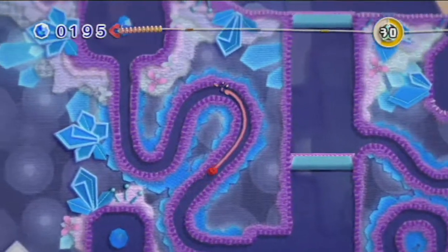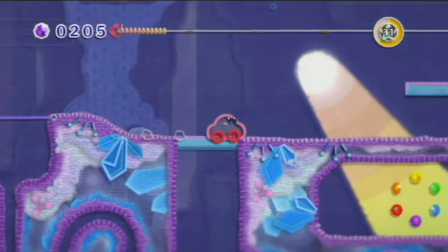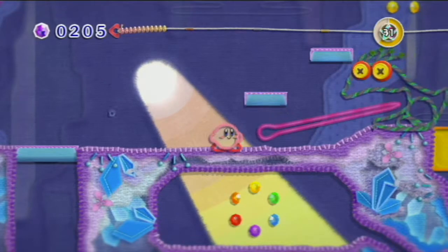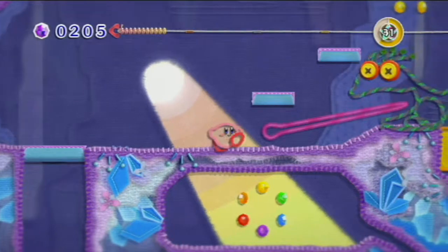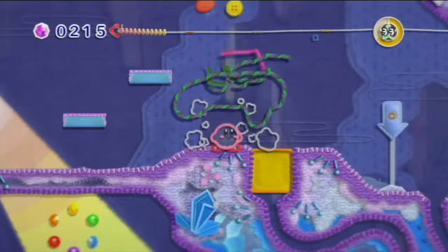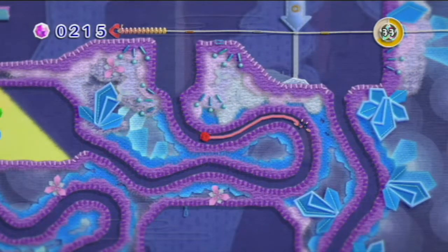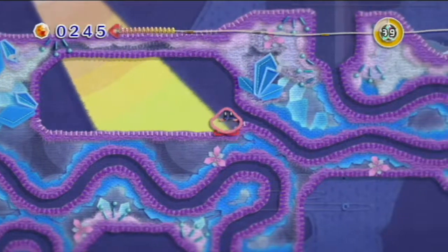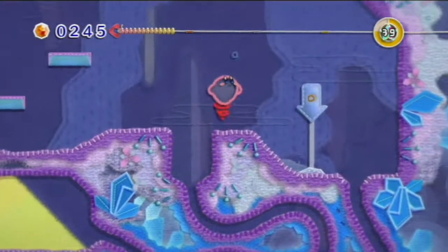Let's try to grab - lots more gems down there. I wonder how we can get to them. What's that big guy up to? What's that tongue? Another fly - a weird frog thing. We can destroy him. Let's get down there and grab our gems.